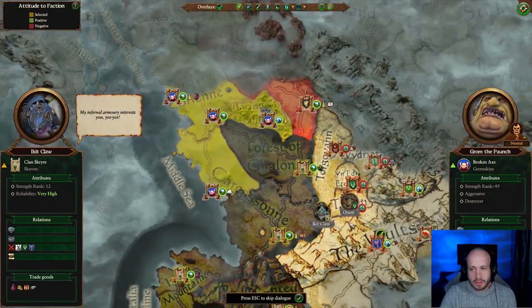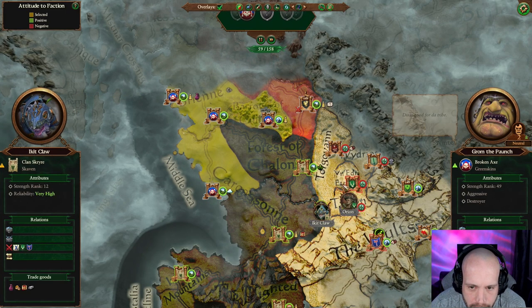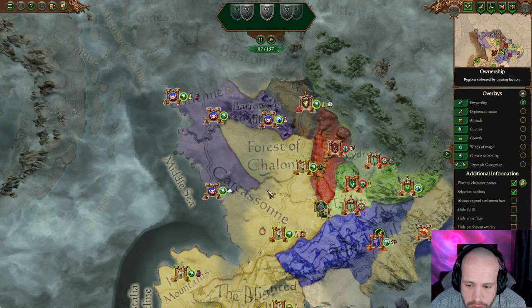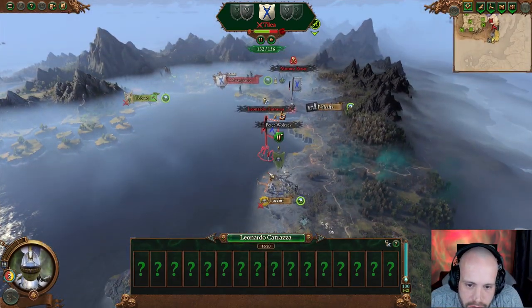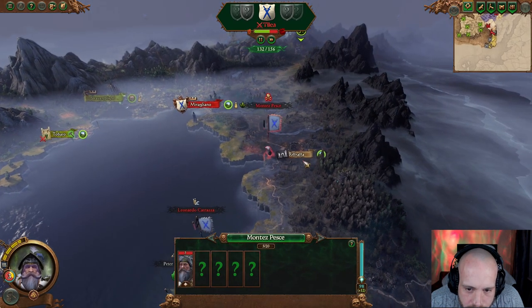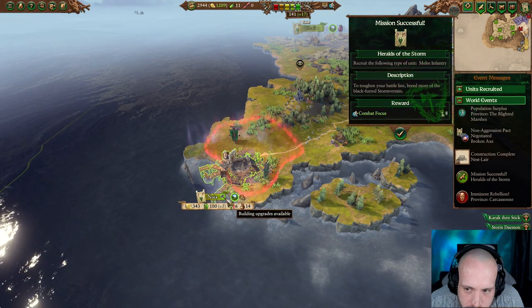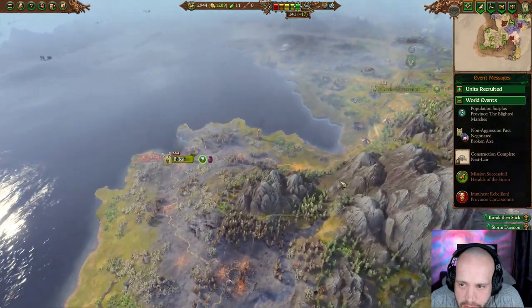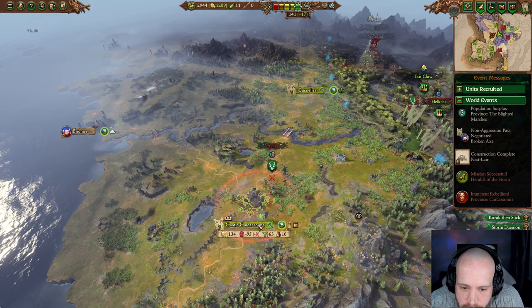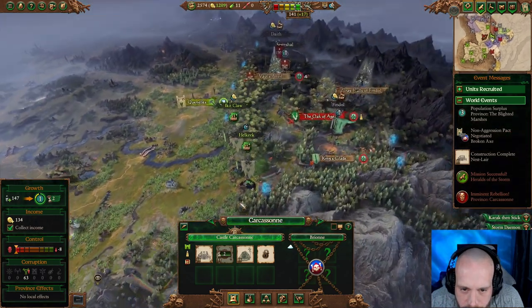My Infernal Armory interest — yes. Non-aggression? Yeah, I'm not interested in fighting you right now. Besides, the orcs and that are kind of my only allies in this world really. Walls anvil, melee infantry — fine. Imminent rebellion there — no doubt. Two turns, could have a rebellion there but we'll deal with that after this.